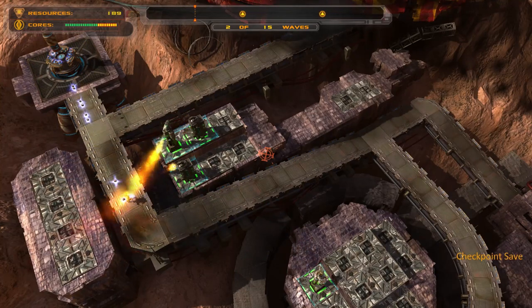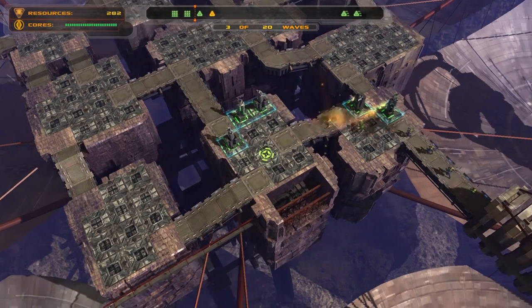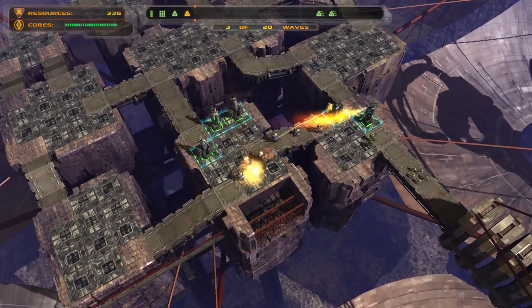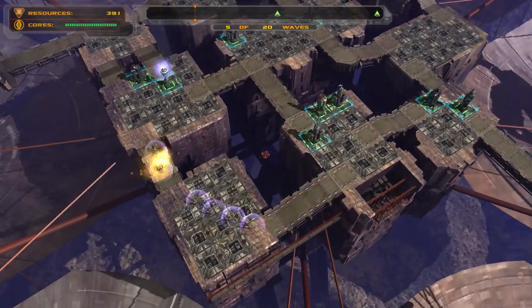The first thing that makes Defense Grid stand out to me is that it has a lot of modern quality of life and gameplay features that I've come to expect, or at least hope for, from a modern tower defense game. For example, it has adjustable wave speed, where if you're doing okay, you can speed up the game so you don't have to wait for all your enemies to get cleared. The game also includes checkpoints and saves for each level, which is just helpful and convenient.